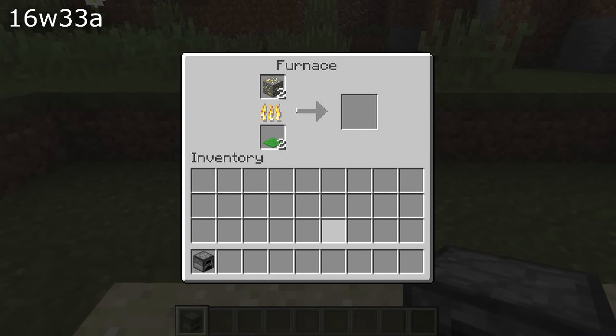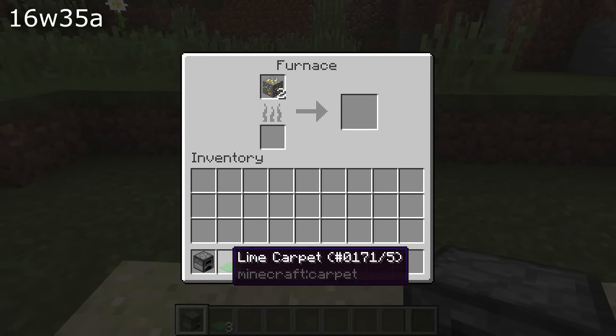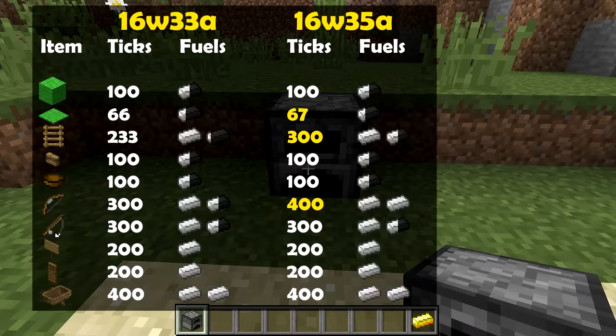The previous snapshot, 16w33a, introduced the ability to burn a whole bunch of new items as fuel in a furnace. There was a problem with some of these though — specifically with carpets and ladders that would burn a fraction of an item that would add up to almost one. So for instance, if you burned three carpets you would be one tick away from burning enough fuel to smelt two items. Some of these have now been tweaked and there are no such situations remaining. Burning three carpets is now enough to fuel two full smelts, and ladders have also been given a bump. The table on screen right now shows the exact burn time of all the new fuel sources in this version.